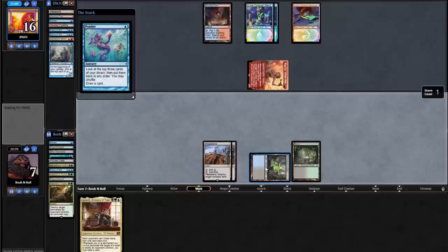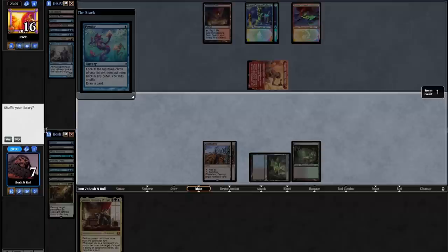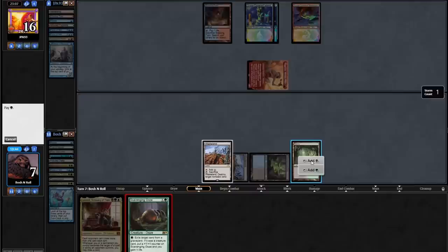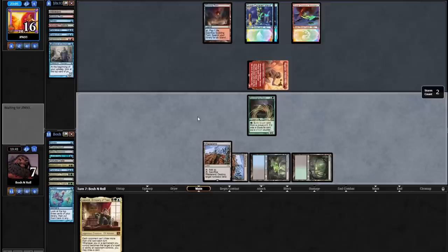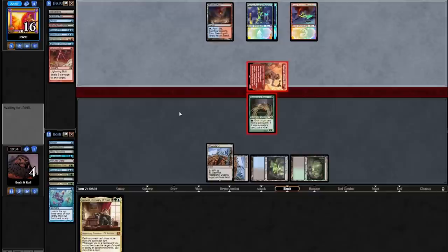Ponder — I'm looking for Fatal Push mostly. Scavenging Ooze or Uro. I don't hate Scavenging Ooze, but I like Uro a lot. I'm going to take the Ooze. I just realized I put Uro on top of my deck for Ragavan — if they cast Uro it ends up in my graveyard. I'm not going to shuffle. Scavenging Ooze just gets bolted, but at least that's one bolt they don't have for Leovold. Lightning Bolt — they're just going face. I must be dead. Just triple bolt.